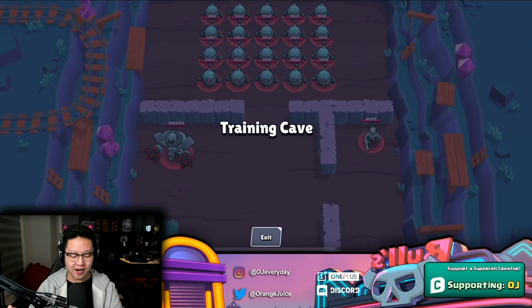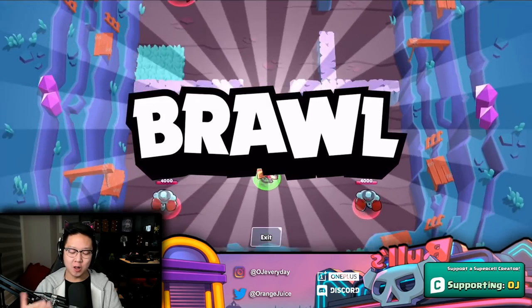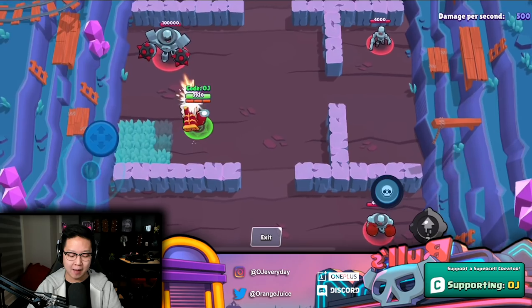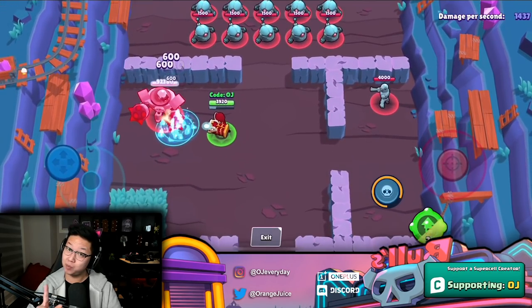Next up we have Brock. This one's a very cool one — I think it's very exciting because there's gonna be a lot of different potential plays. Mobility seems to be really good mechanics in the game. You can escape and deal damage — 500 damage to be precise — and that does not charge your super.